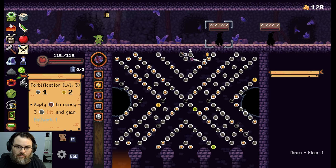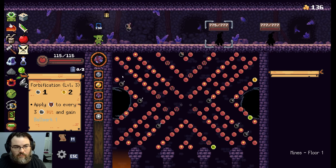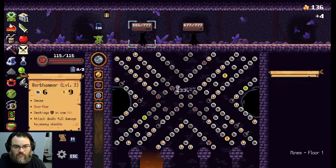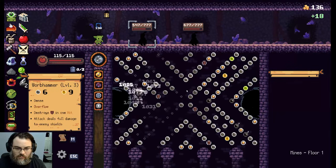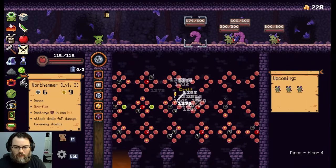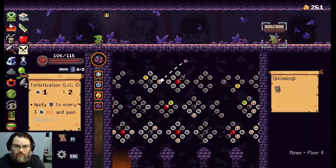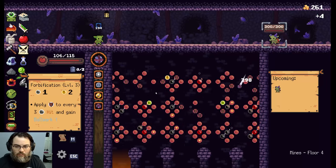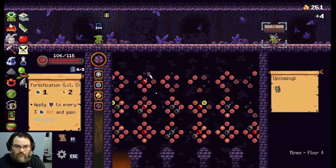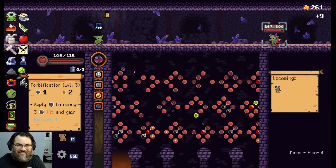You can see the build in action: just in this first fight, first orb out — 130 stacks of Ballwork. There's your achievement right there. Use the Warb Hammer to clean up the mess at the end, easy peasy. Then flip the order — Warb Hammer goes first, Forbification comes in and just loses its mind. It keeps going and going. It's insane. This build is nuts.